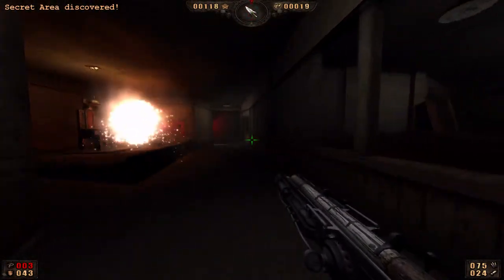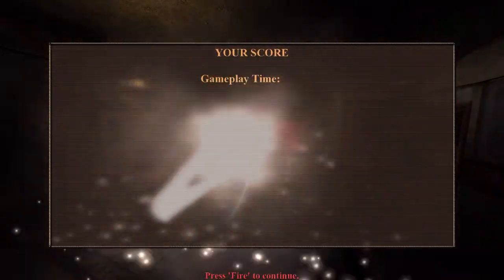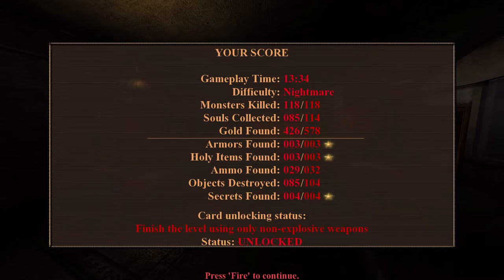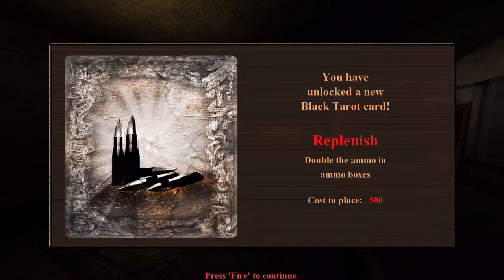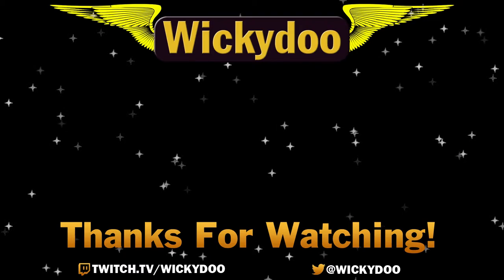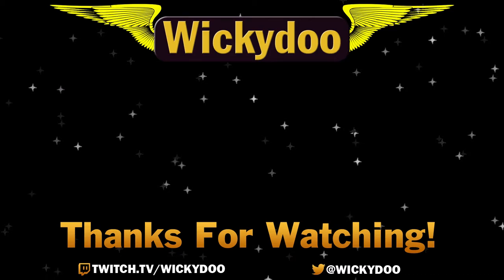Those mounted turrets on the walls do hefty amounts of damage — not pretty. But in any case, we've completed the level. We got ourselves another silver card: double the ammo in ammo boxes, which I'm not really going to use because I can conserve my weapon ammo pretty well, but it's a thing for other people to use. The next level is Opera House, so it'll definitely feel like an arena shooter. I'll see you for that one — take care.